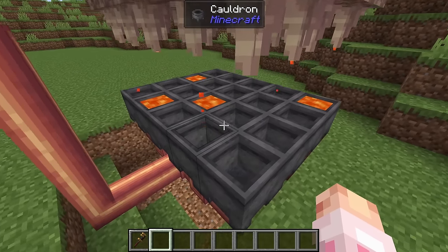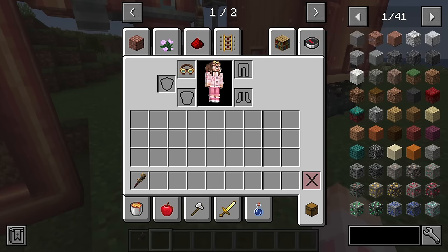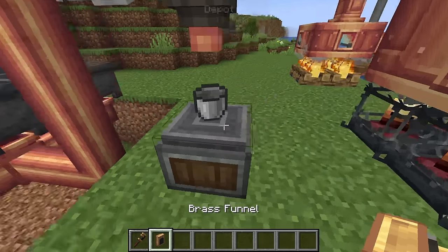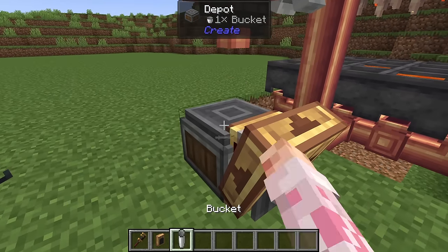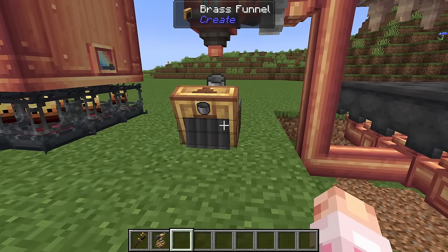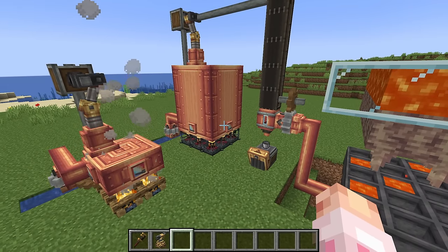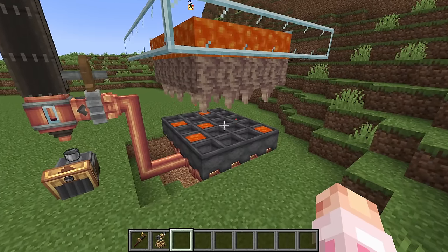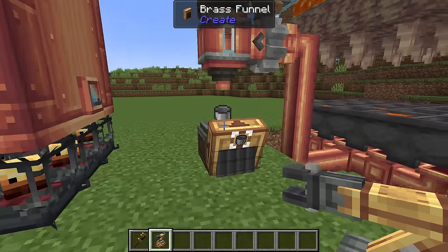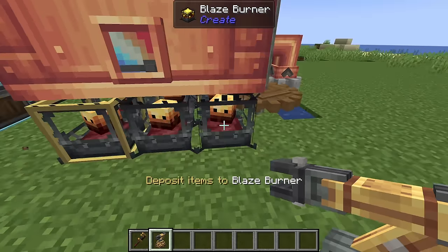All right, we've got this all set up. The lava is coming in nice and fast, and while you're building this it's going to fill up — very exciting. For now, you can just place a bucket on the depot, because that is what we're going to be using. You're also going to want a brass funnel somewhere on the depot — place it here and make sure it's facing into the depot. Make sure to filter for an empty bucket — that's very important. You're going to need a mechanical arm that takes from the depot and targets all of the blaze burners.